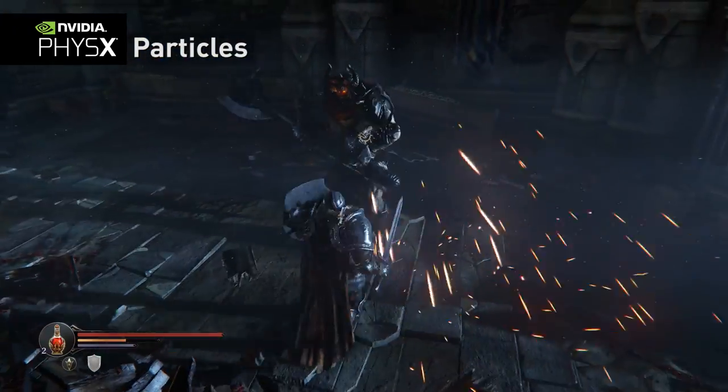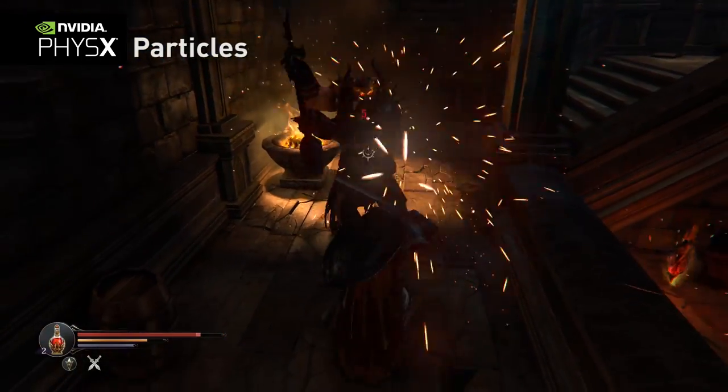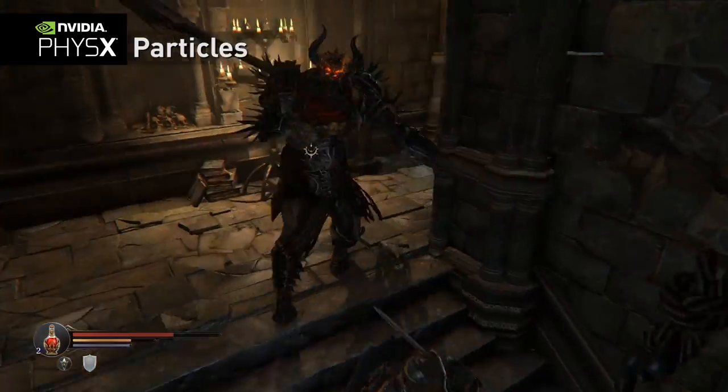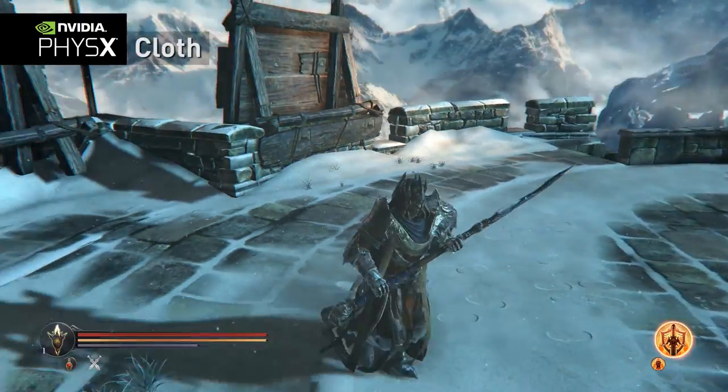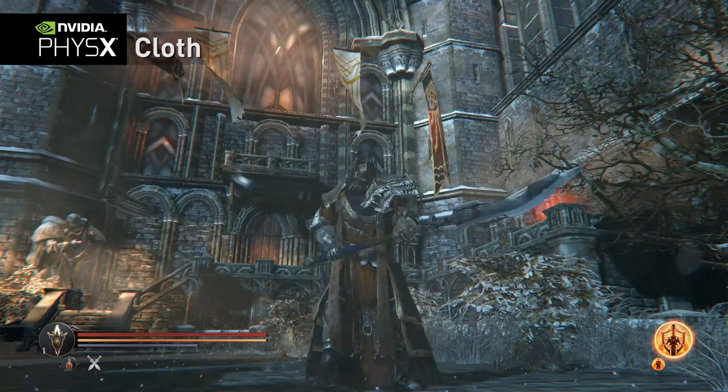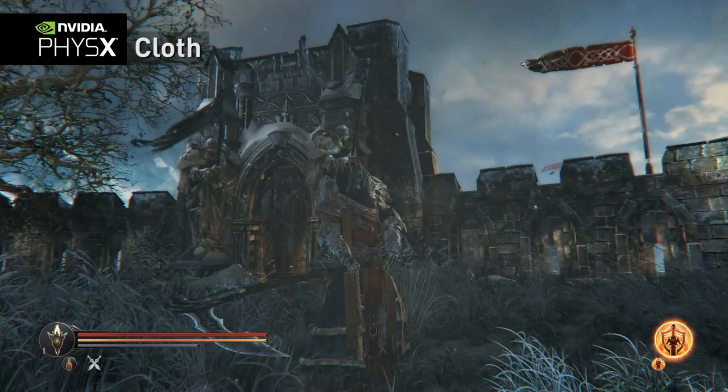Likewise, combat sparks from weapon blocks bounce off the environment and persist, leaving a lasting result of the parry. The character's clothing throughout the game appears very natural thanks to PhysX cloth. It is also used on the many flags and banners encountered throughout the game.